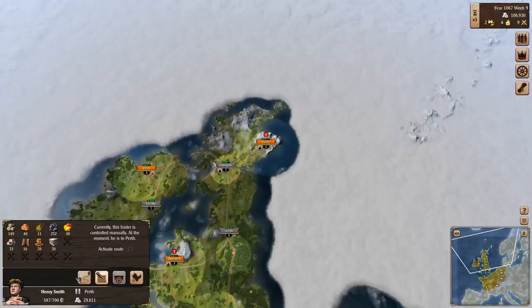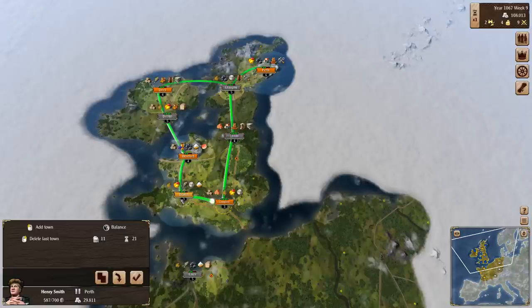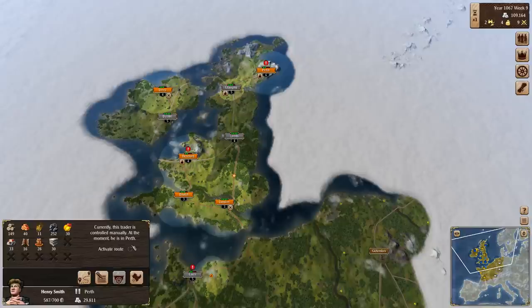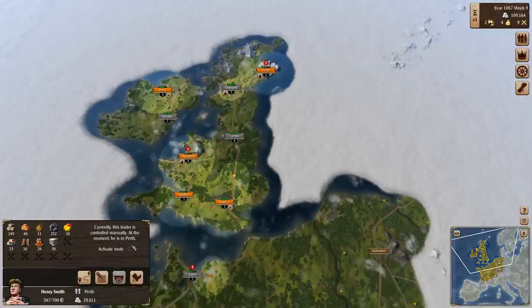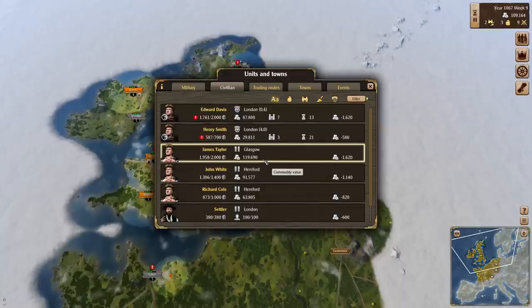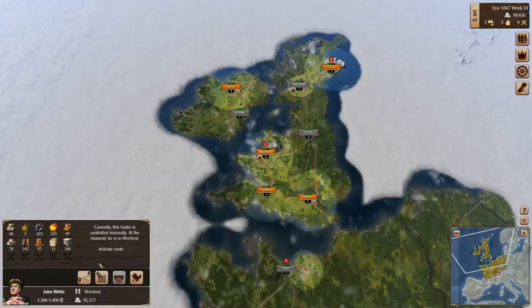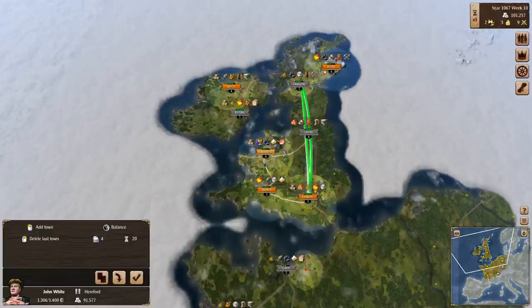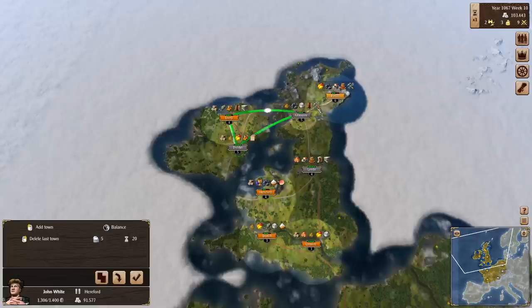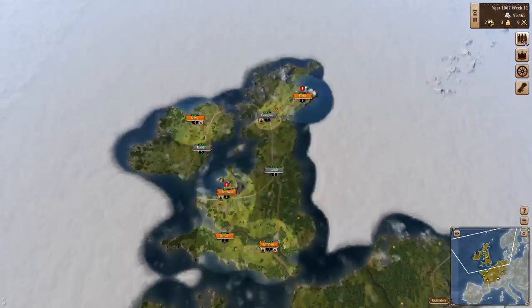In the meantime, I think we'll change up Henry Smith's route. What I think I'll get him to do is to kind of bounce back and forth from London, solely stacking up things from there and getting metals shuttled back and forth. James Taylor, we could also have him going in the other direction, cycling goods around, and then maybe having John White cycle solely up above here or something like that.